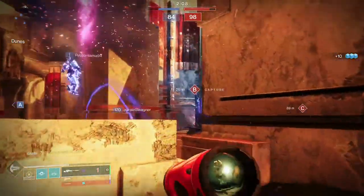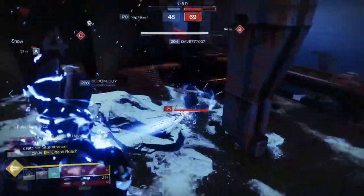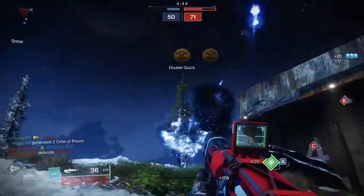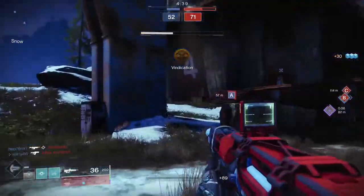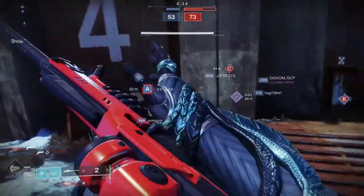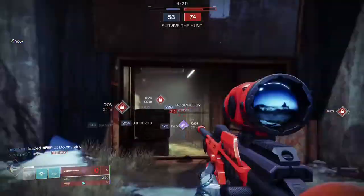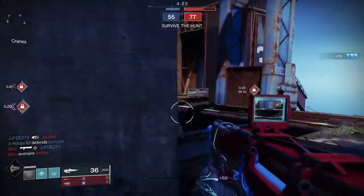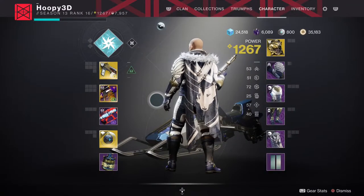The critical hitbox for the head is actually favored by aim assist — aim assist prefers the head hitbox over the body hitbox. So going for the body isn't always the right call. If someone is further away, always go for the head because aim assist will prefer it. You need to exploit aim assist and work with it — aim assist wants to give you that headshot. Only if someone is really close and low on health should you take the body shot.